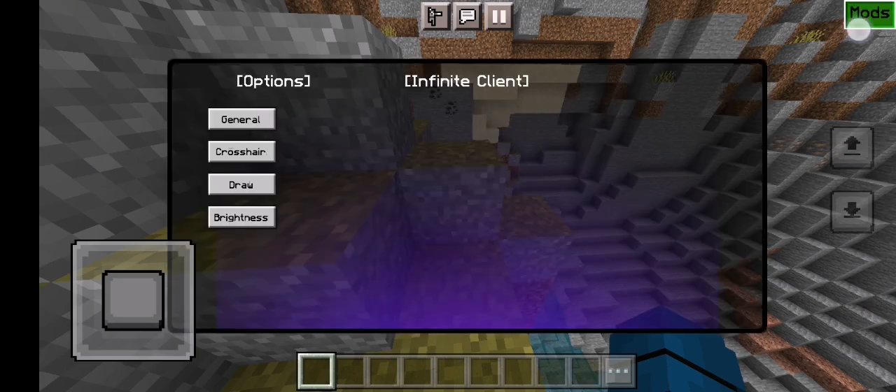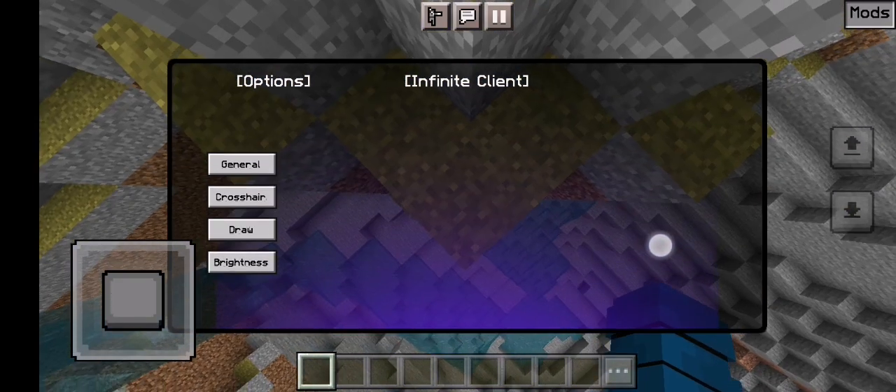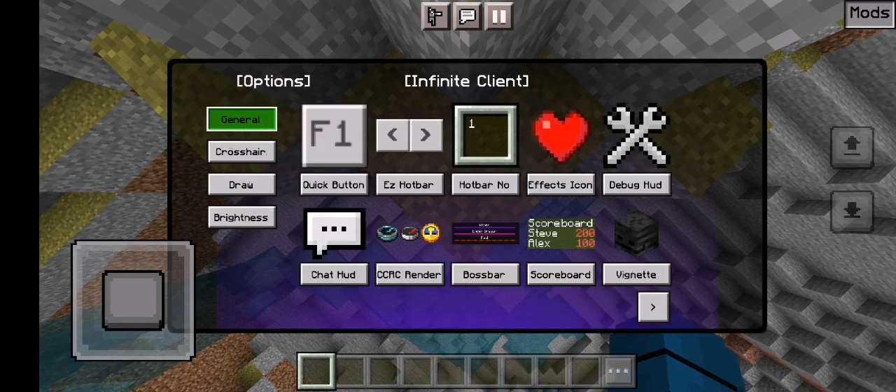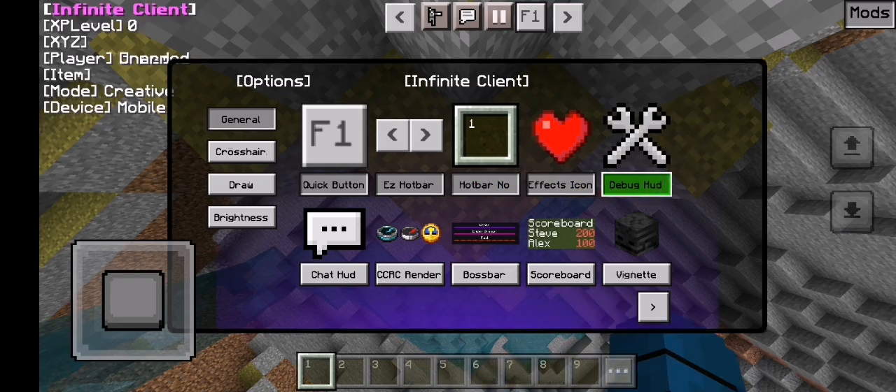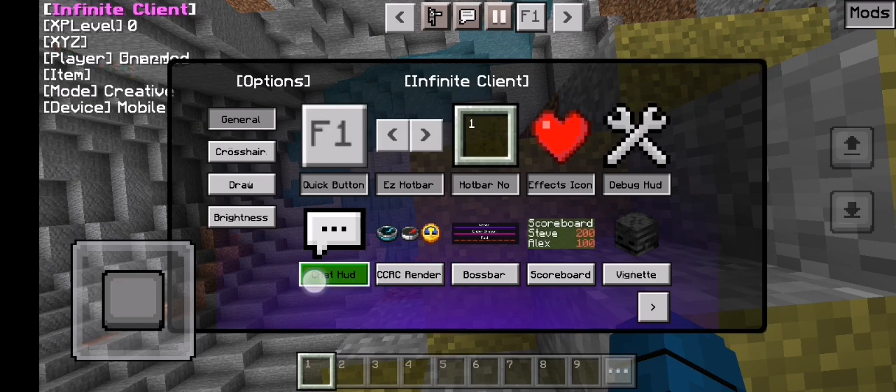Up here there's the mods menu — Infinite Client. We've got General: the quick button, easy hotbar, hotbar numbers, effect icons — I don't know what that is to be honest — Debug HUD, which shows right there, and Chat HUD, which is for the chat.